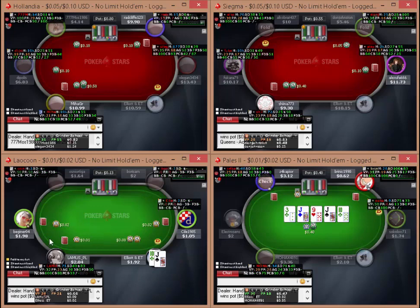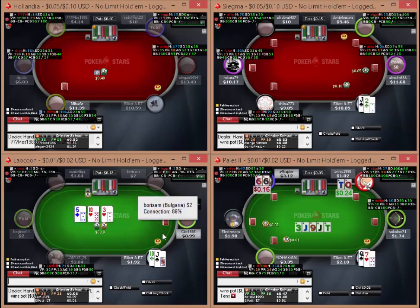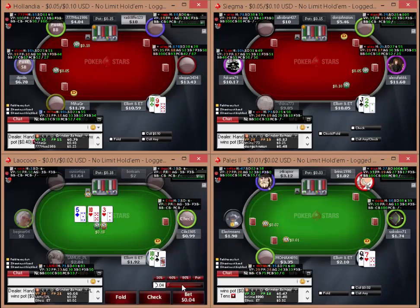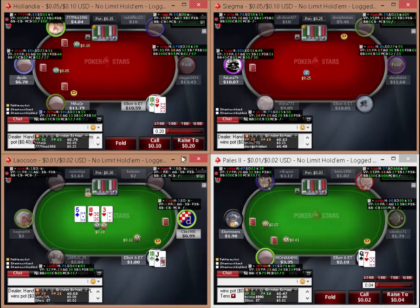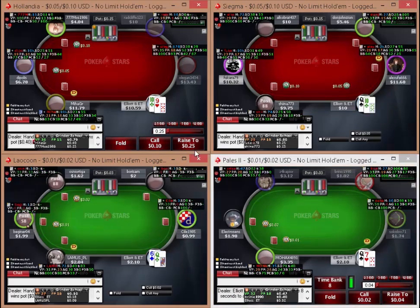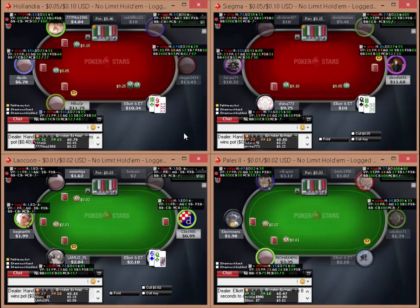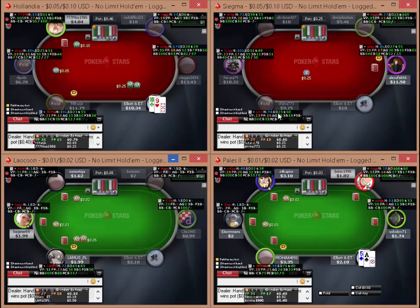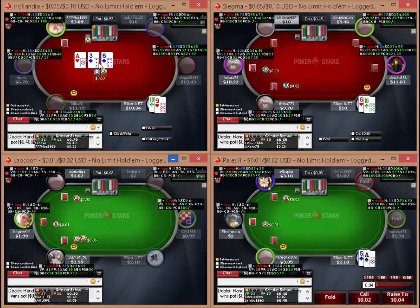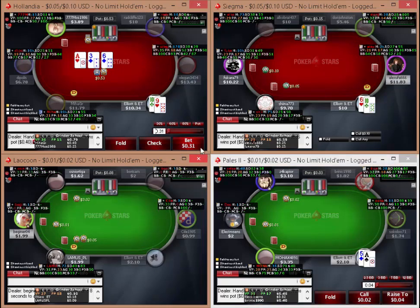Table 1 - ten-jack on the button versus limper. Flopped top pair, so I'll definitely see-bet, probably reasonably big - something like 14. There's a flush draw there, actually maybe just 12. 10-9 I will open on the cutoff. The three-betting is nowhere near what the high levels are like I tell you. A reasonable board for me to c-bet on - it's got ace-high, the board's not super connected, there is a flush draw which I don't block unfortunately, but I'm going to bet anyway.